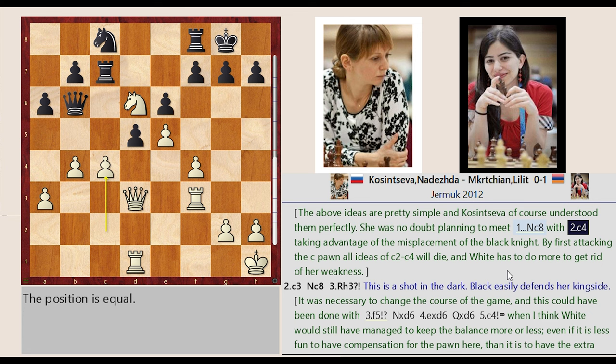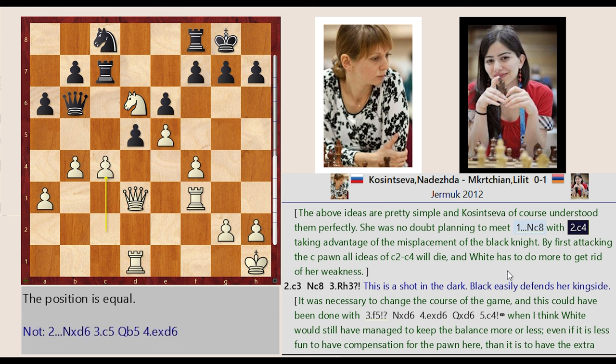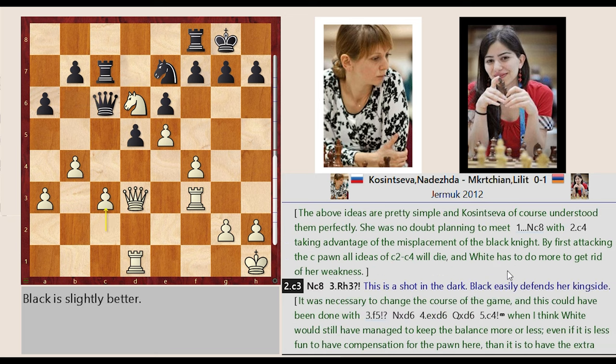By first attacking the C pawn, all ideas of C2-C4 will die, and white has to do more to get rid of her weakness. Queen B6-C6, C2-C3, Knight E7-C8.